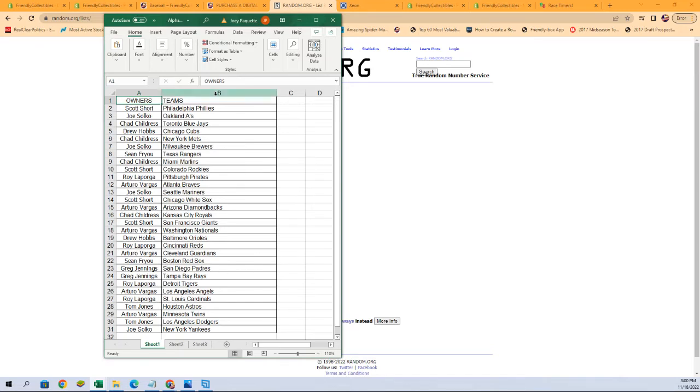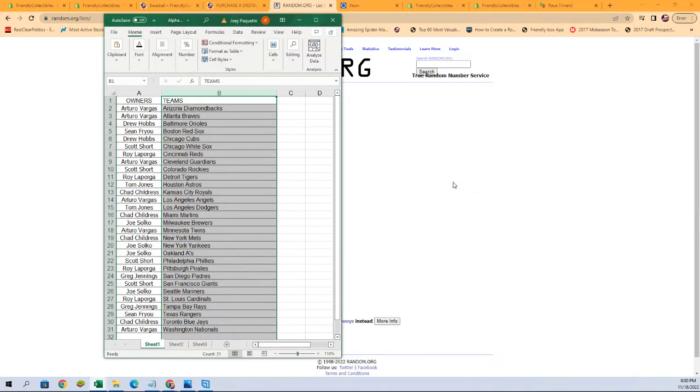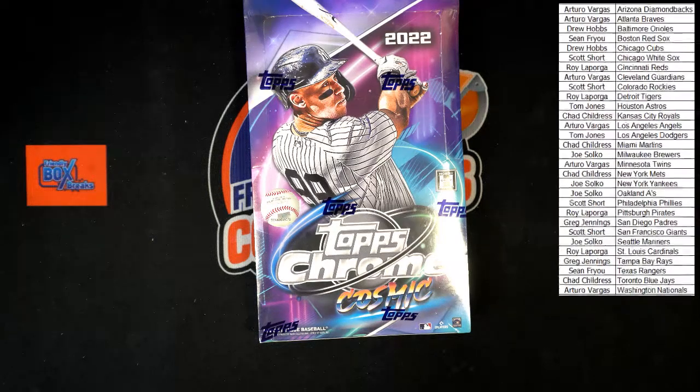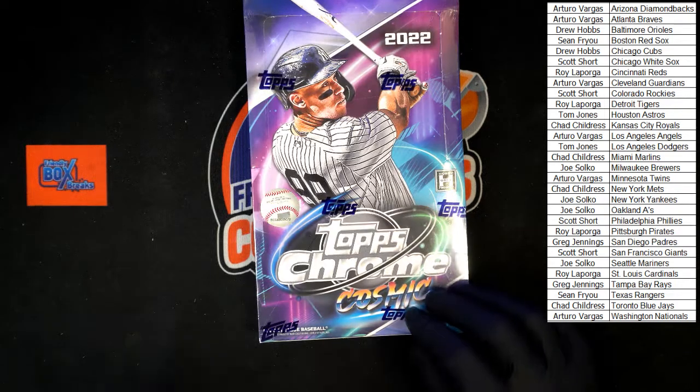All right, so what we're going to do — we're going to sort by team name. Any trades now is the time. I'm going to sort it by team names and that's going to keep everybody with the names you have next to the team. It'll make it a lot easier when it comes time to ship it out. There is our alphabetized lineup. Pena would not be a bad one to get. I am not seeing any trades — let's do this. Good luck everybody, plastic has been sliced.